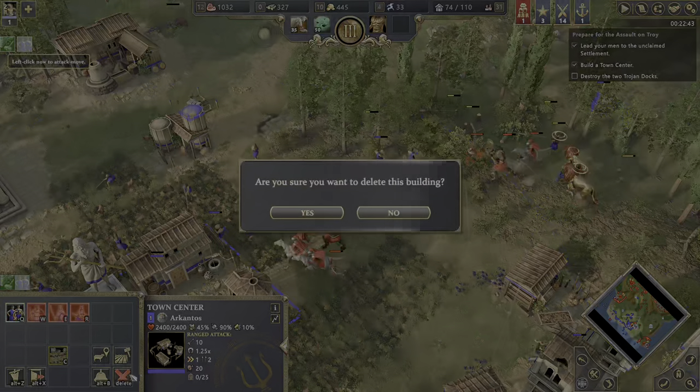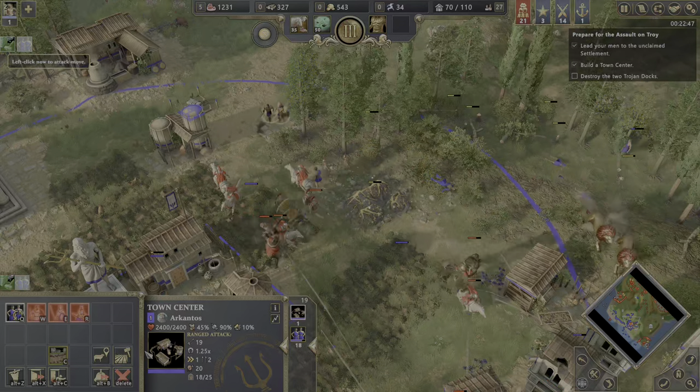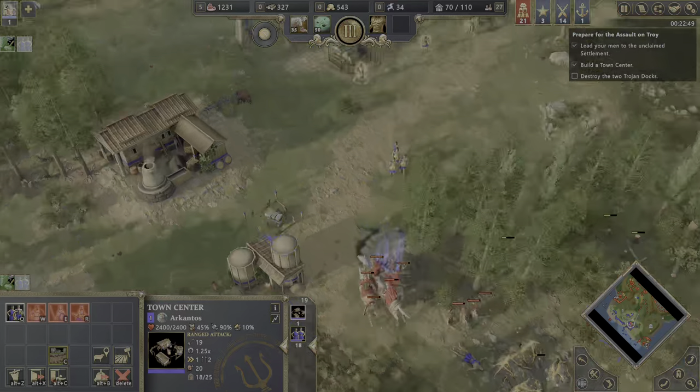They are coming — we need to send them back to the base. Oh, thank you very much for asking me for confirmation — I almost deleted my town center, bro.